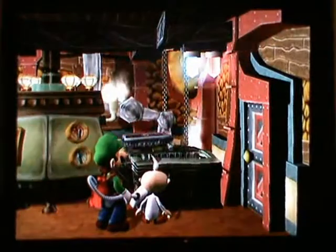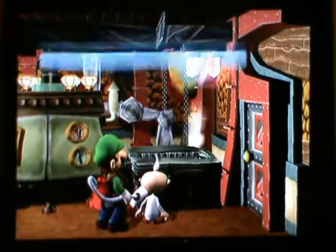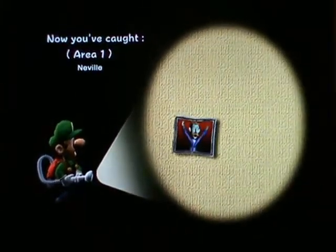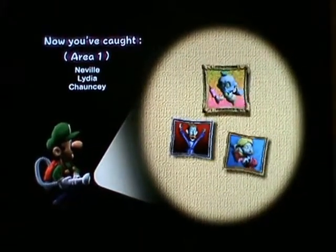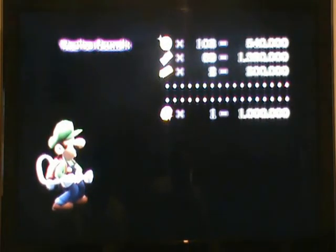We've got a gold frame — silver for Neville, gold for Lydia. Two golds, one silver — not bad. We managed to turn these ghosts back into paintings. So for area one: Neville got silver, Lydia got gold, and Chauncey got gold. I think that's going to be it for this episode — thanks for watching. Make sure you go to www.dailyjoystick.com — the link will be in the description. See ya later!